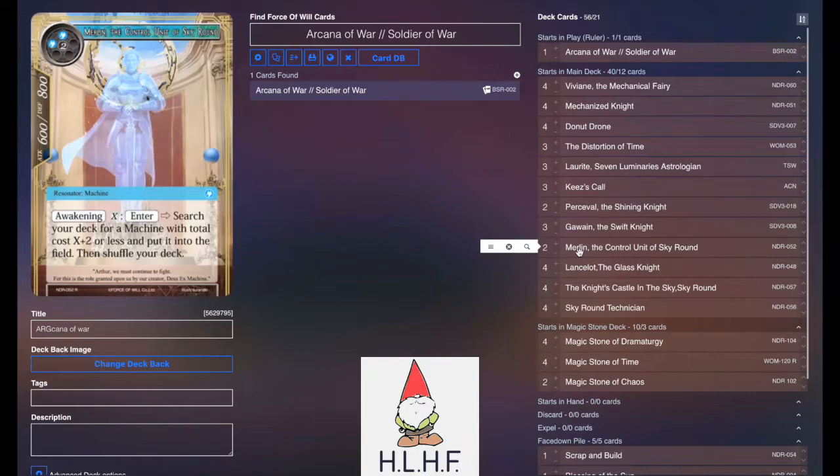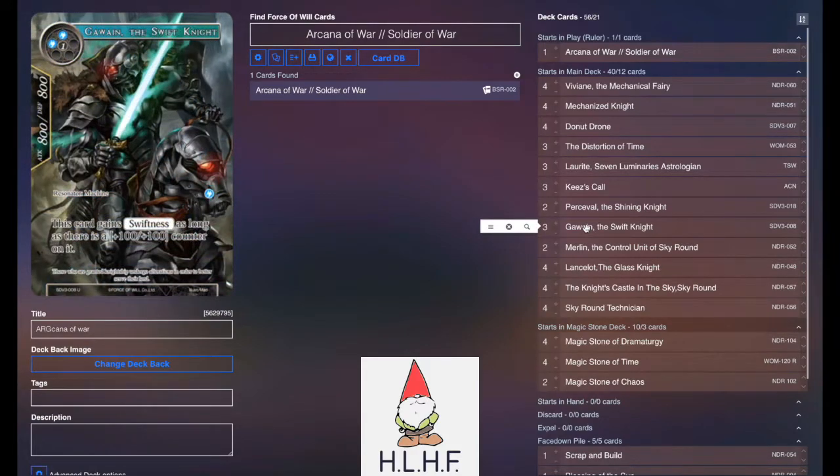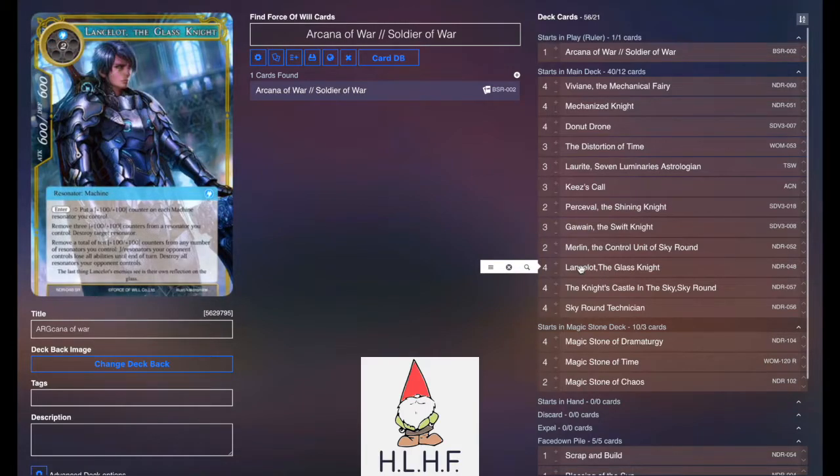Merlin's great for being able to grab whatever machine you want. Percival lets you do the little Percival loops if you get to it. Gawain is a very heavy hitter, especially if you have a couple Sky Rounds on board — he'd be like a 3-drop 12-12 with Swiftness. Very devastating. Lancelot, the Glass Knight, is the main linchpin of the whole deck, generating a ton of counters, being your spot removal, being your board wipe, stuff like that.